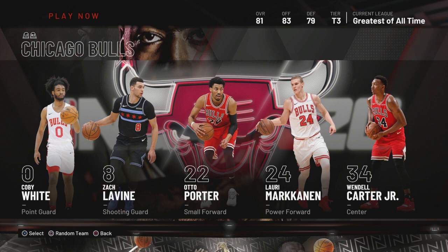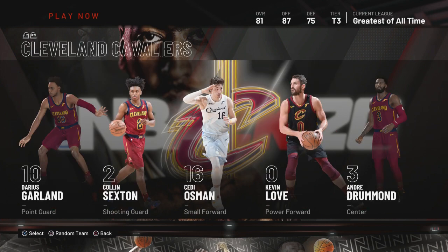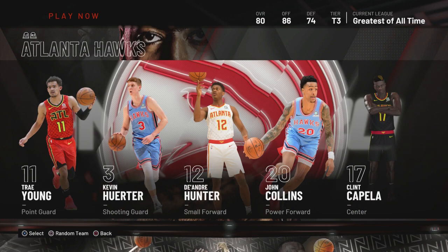Next, the Cavaliers — you can use that team if you know how to play zone, that's the only way you'll be successful. They're a good team, they're not trash. The Hawks are a great team to use to move up, but the problem is their defense. So if you're good at playing zone, use that team and be successful, because you might run into some monsters.